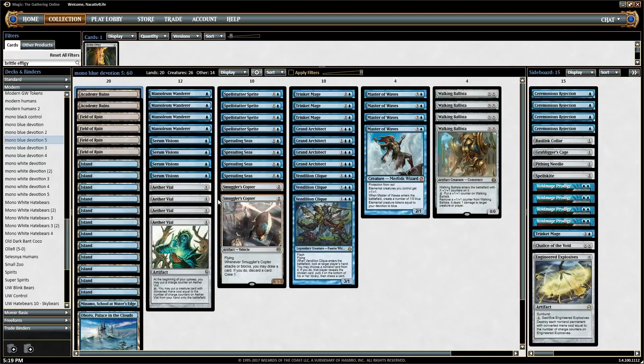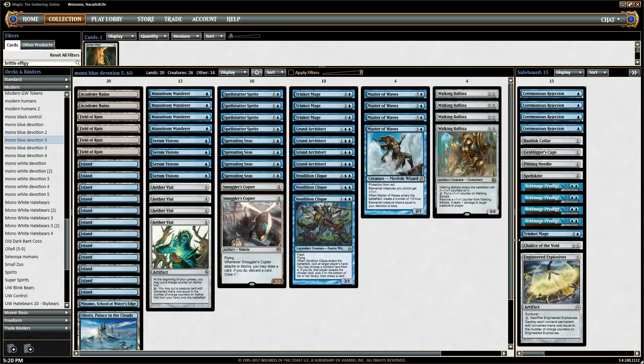The Vial acts as a further way to cast all our creatures because we have 26 creatures in the deck — 22 of them can be cast off the Vial. It's a way to increase our effective mana with Vial. That's the main deck — a lot to talk about there.